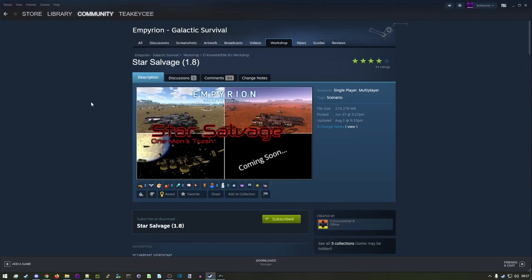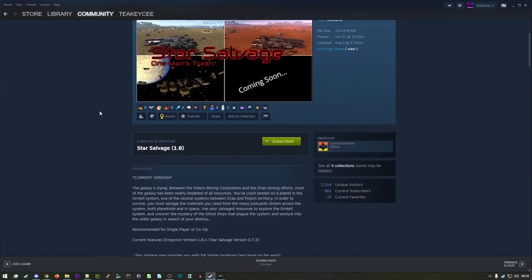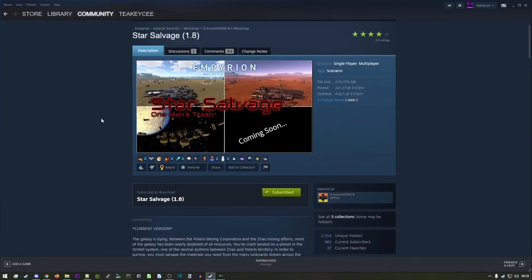Aloha! In this video today I am going to prepare and modify three ships from the workshop for use in the Star Salvage scenario. Let me know your thoughts on the process and I am open to suggestions on more ships to convert. So let's go ahead and get started.